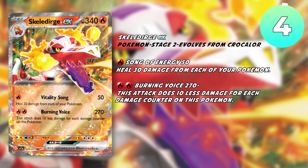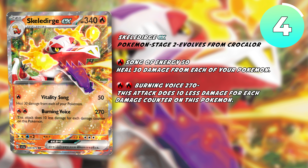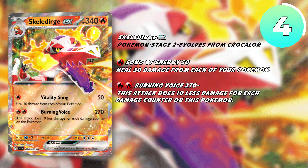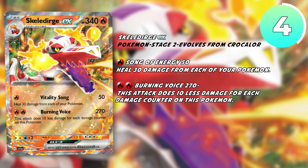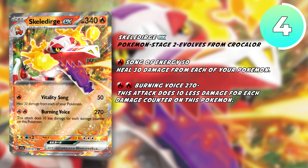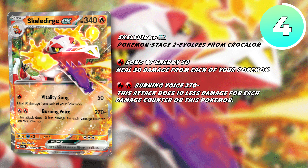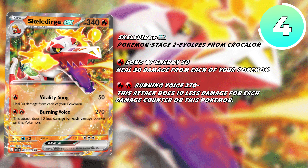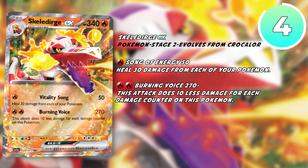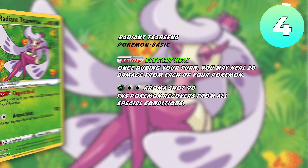Hopping into number four, we have a brand new Fire deck in the standard format: Skeledirge. This is one of the more interesting Pokemon in the new set, and I don't think it's being talked about as much as it should be. Its attack, Vitality Song, is relatively okay, dealing 50 damage and allowing you to heal 30 damage from each of your Pokemon, which combos very nicely with the main attack we'll be using, Burning Voice. For just two energy, Burning Voice is one of the more powerful attacks from the brand new set, dealing 270 damage — really, really powerful — but there is a drawback: this attack does 10 less damage for every damage counter on it. This means cards like Magma Basin, although we are attaching energy to our Pokemon, we are also weakening our main attack. This is where Radiant Serena comes into the fray.